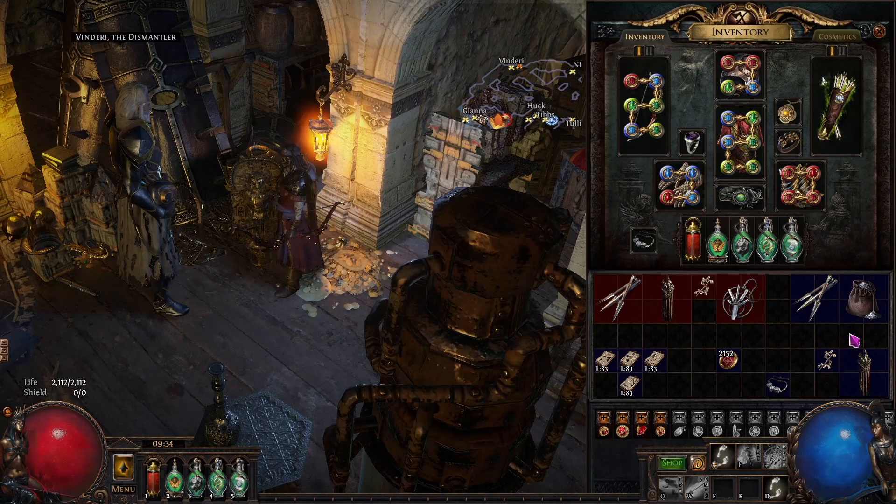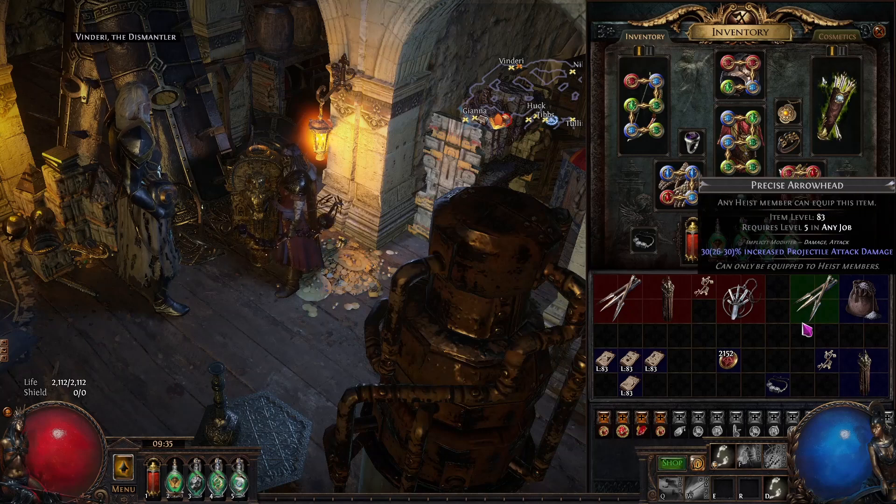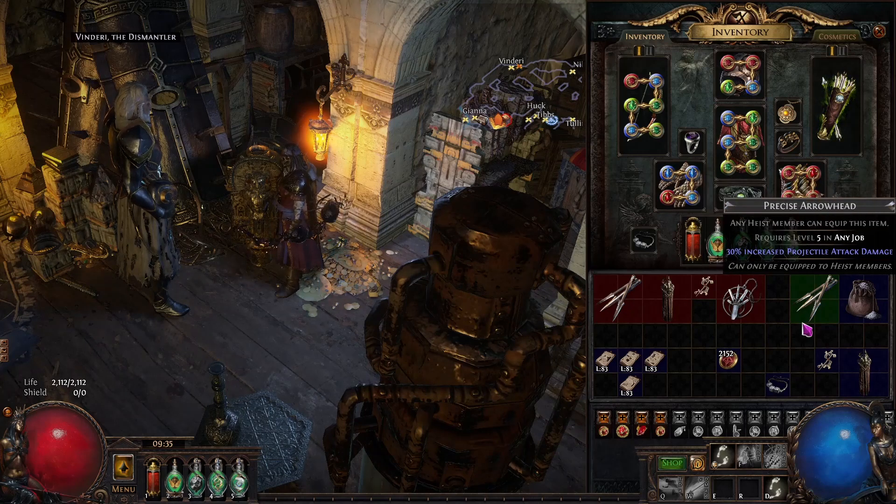Then there's the gear and the tool. The Precise Harrowhead is for any job, so it can be used by anyone regardless of their job skill. The implicit — increased projectile attack damage — is from the rogue, not you, and the roll doesn't matter much. At level 5 it's 26 to 30. Precise Harrowhead is the way to go — there is no other option for this slot on your rogues. If you have anything else, de-equip it and start re-rolling.